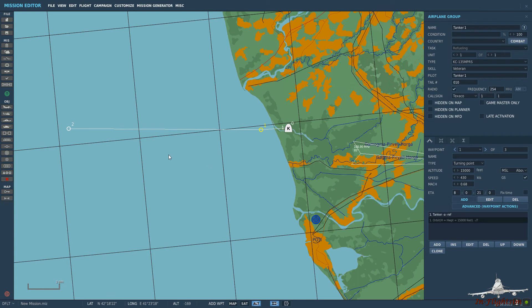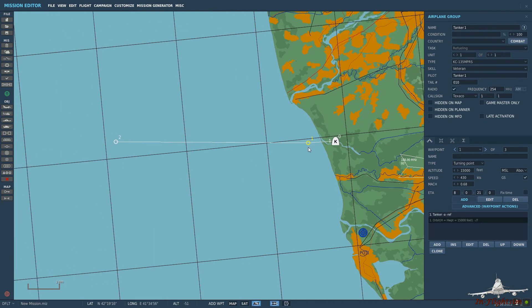It's worth noting that, as far as I'm aware, all orbits are left-hand orbits. For the purpose of this video it's not really important, but if you have trigger zones - for example, if a blue force enters a trigger zone and something happens - a left-hand pattern might be fine, but a right-hand pattern might intercept that trigger zone.